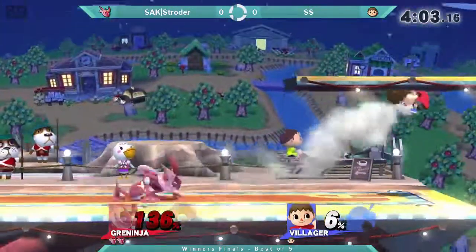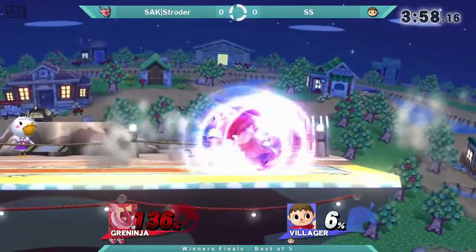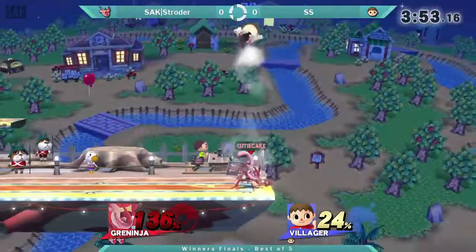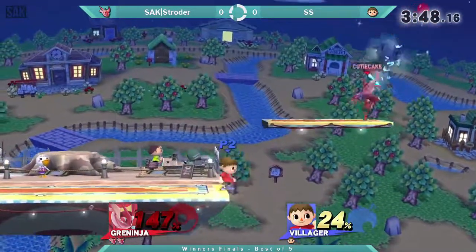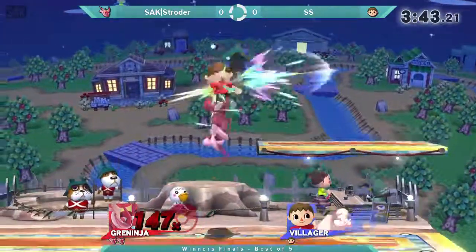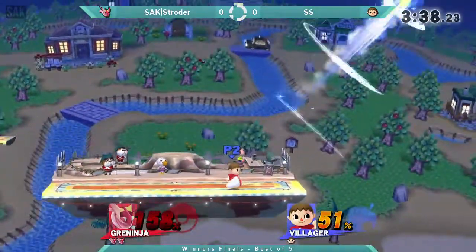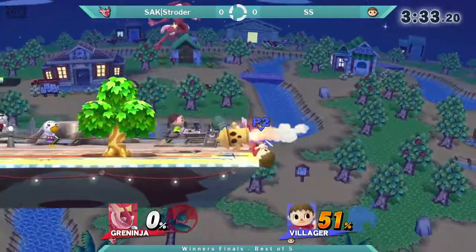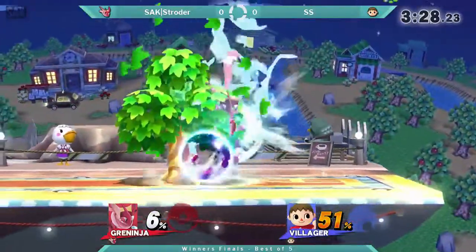Up throw is going to take that stock. Let's see if he can keep this lead though. He's at definitely death percent here for a lot of things. Is down tilt a kill with Villager? I think it is — it'll kill. So will up tilt, though it's not one of his fastest tools, still kind of situational. With rage, he's going to struggle to get his max damage combos. Back throw I think is going to take it there. I do not agree with that charged up smash — that was a pretty terrible decision. He was nowhere near that. He hasn't been air dodging into the ground at all this match.